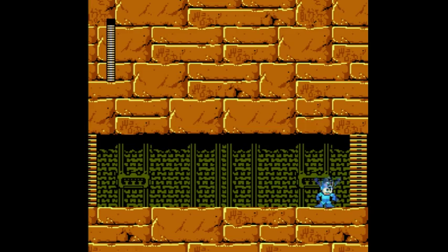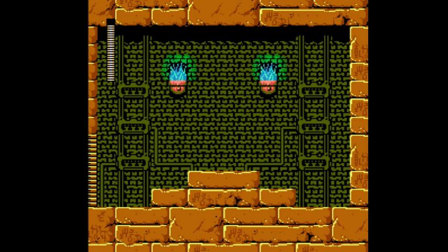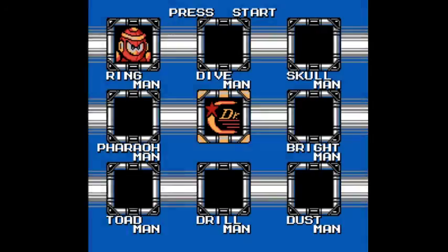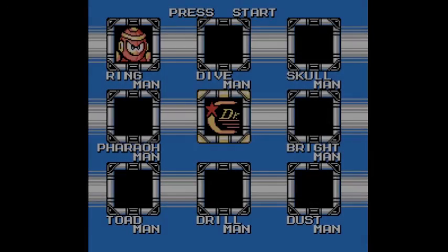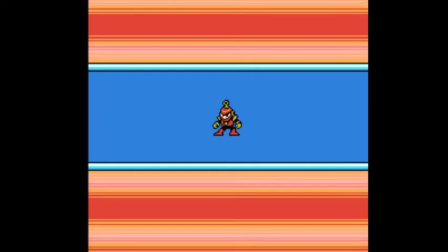By the way, the continue option was introduced in Mega Man 4. If you decide to press continue instead of stage select, all you get is the chance to play the stage again — but when you get to the end, you don't even get to fight the boss again. You just teleport away. It's kind of pointless; I don't know why they put it in there.